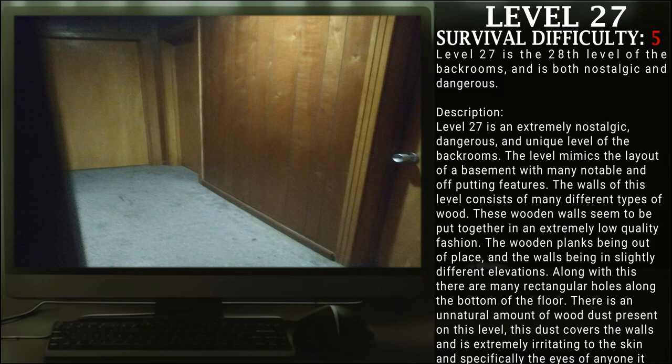Level 27 is an extremely nostalgic, dangerous, and unique level of the Backrooms. The level mimics the layout of a basement with many notable and off-putting features. The walls of this level consist mainly of different types of wood. These wooden walls seem to be put together in an extremely low-quality fashion, with the wooden planks being out of place and the walls being in slightly different elevations.